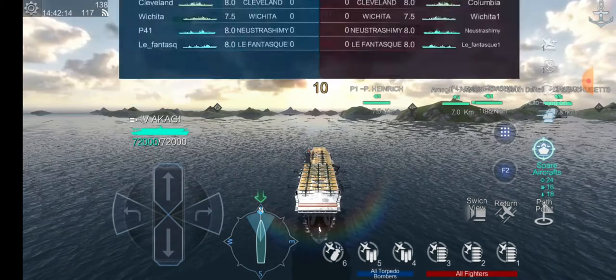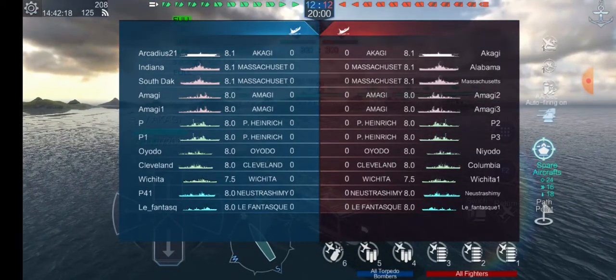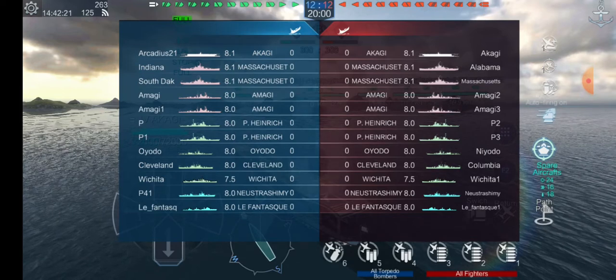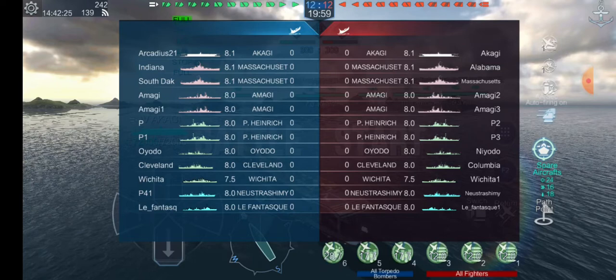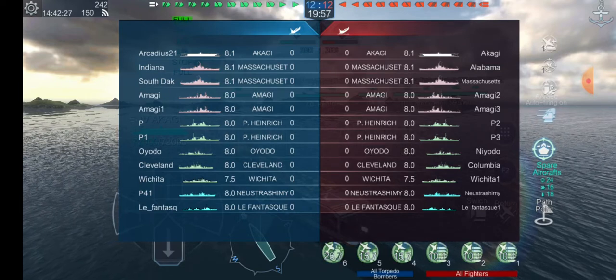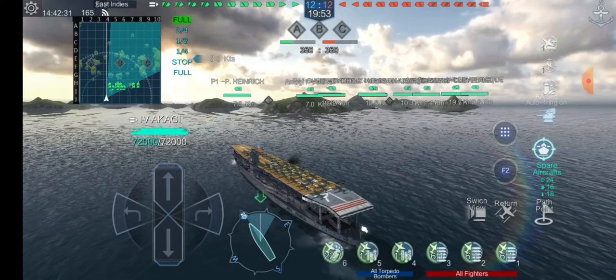Let's see what else we have. I saw two Amagis, which is actually pretty decent AA for a Japanese battleship. Fritz Heinrich has a defensive AA. Oyodo is not really that worrisome. Cleveland, Wichita — both strong. Strash and the Fantastico are actually pretty strong as well. So pretty heavy AA game.